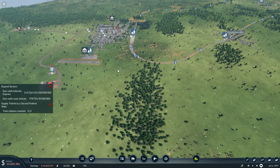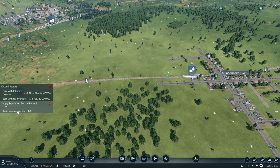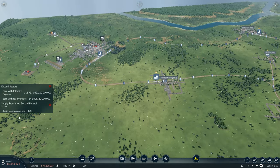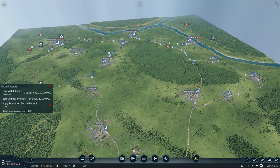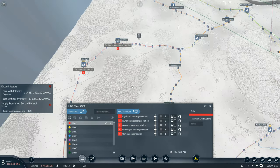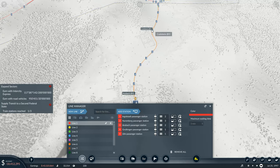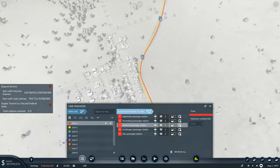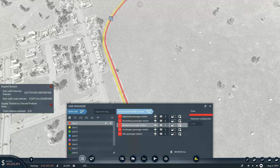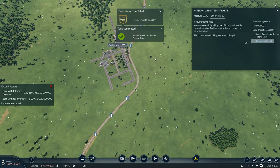To earn the money with road vehicles, the next project I want is to start connecting cities together — that's going to be something I need to do. I've got 'train stations reached — one of three, supply transit to a second federal state'. I think I modified one of these lines — Line 1 over here, I've got Unzbach there and Grübingen over there. I need to also include Crailsheim, which I took out — that was the station I removed. So I need to go to Unzbach there and add station. Wait — did I just delete the station? I completely removed the station altogether.